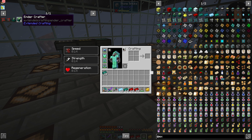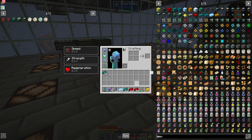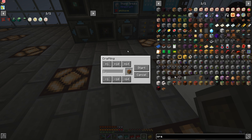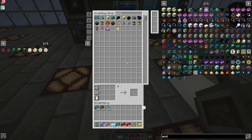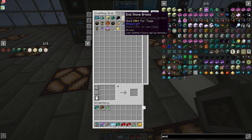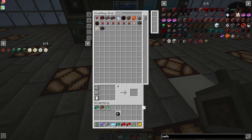We're going to make the ender crafter next, which is pretty crazy. We need another four of those, so while we're waiting on the crafting table, let's make some of those. I've got ender materials right here — grab those — and I think I pre-crafted another right crafter as well.